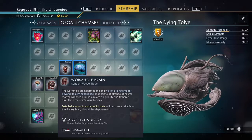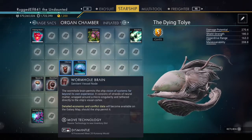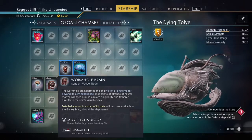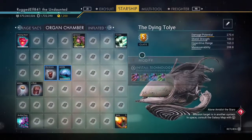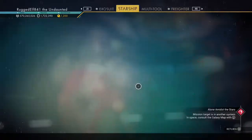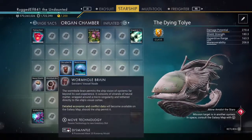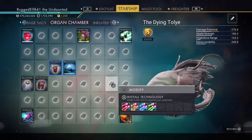This one is the wormhole brain. What this does is give you your economy and conflict scanner. So when you go out to look for galaxies to jump to, you'll see how many stars are in each galaxy and what conflict level each solar system has. You would never be able to have a scanner on a living ship before — this is awesome.